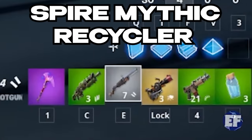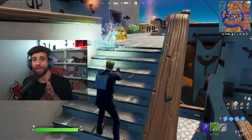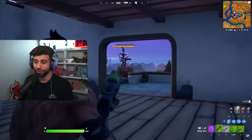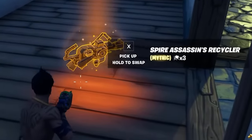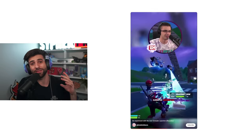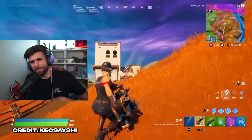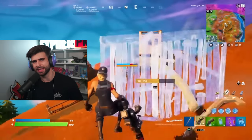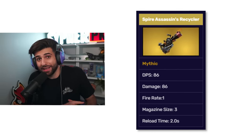Now, what about one of the most forgotten mythic items — the Spire Assassin mythic? There was a Spire Assassin boss in the middle of the map, and if you defeated her she gave you a mythic primal shotgun and her mythic boots. Later in the season they changed her loot and gave her the Spire Assassin recycler, a mythic version of the recycler. The reason the mythic was so forgotten is that it had the same reload time and the same ammo as the legendary — the only difference was three more damage. That's it, and because of that it was extremely forgettable.